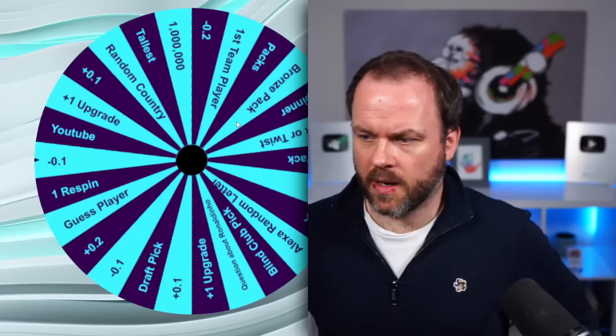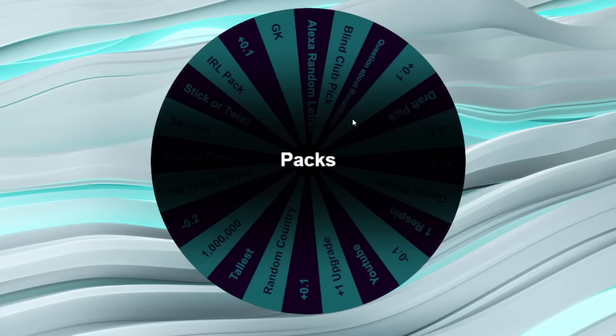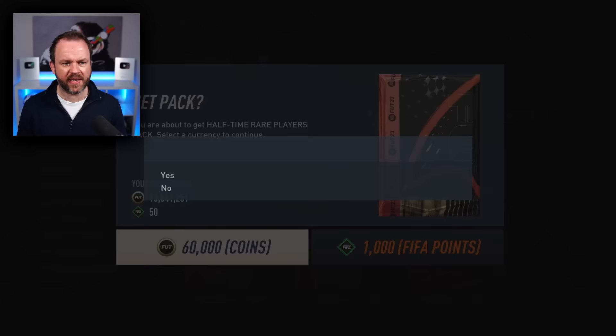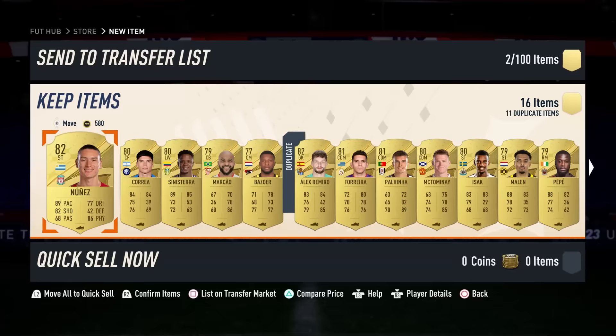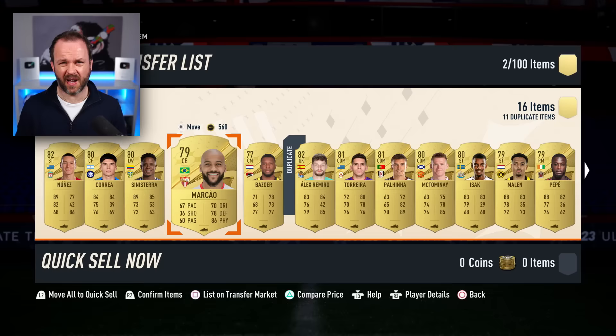Let's get one of our centre-backs - I wouldn't mind something decent. Another upgrade! That's actually really good, I've got two upgrades. I'll write it down because I will forget. Now, this is a bit stinky right now because we're in the build-up to Team of the Season - there is nothing in packs. So I'm just going to open one of these 60k packs. All I want is a gold centre-back. He's got an upgraded card but not to centre-back. Godin would have worked if it was about seven years ago.